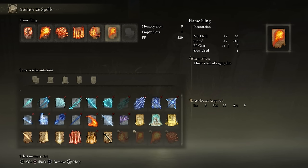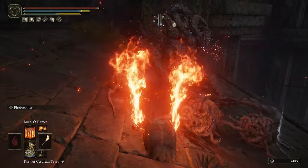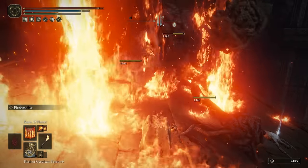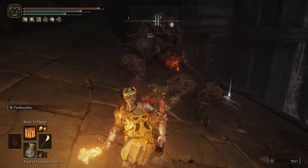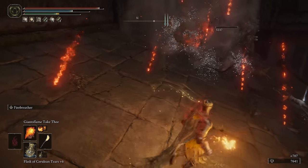The best class to start with is the Prophet. You already get Catch Flame at the beginning of the game, which is a good substitute until you get the better versions. You can also buy the Flame Sling from Corhyn at the Roundtable Hold, which is the lesser version of the Giant's Flame, so it can definitely work early on.